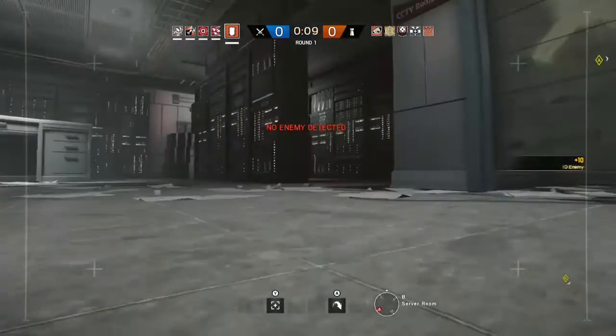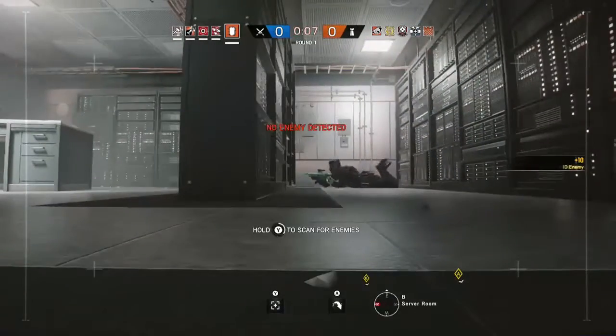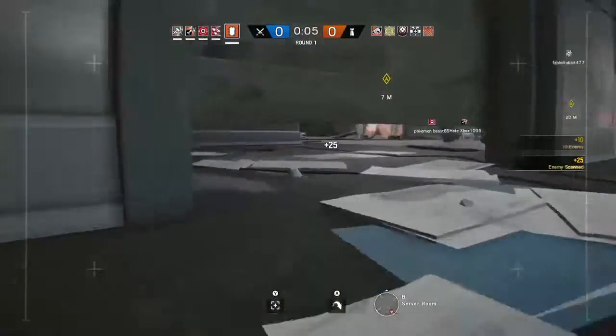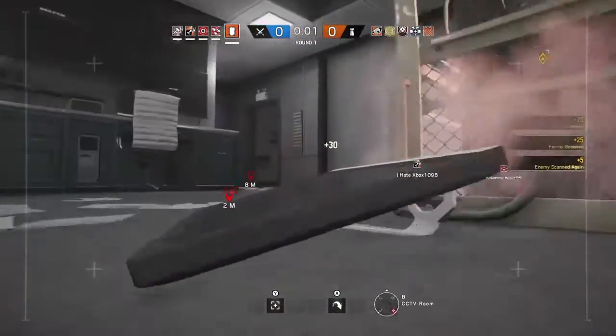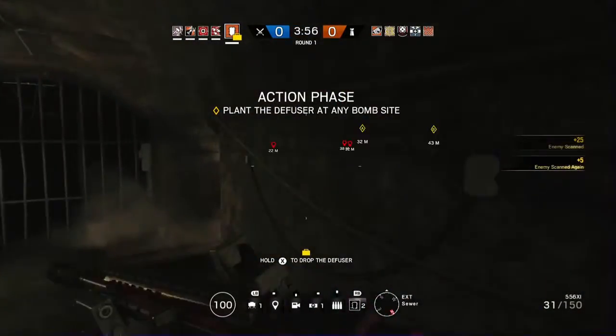Insertion in 10 seconds. Five seconds to insertion. The diffuser is now secured. You've located a bomb. Make your way to its location and defuse it.